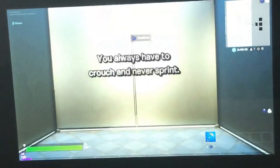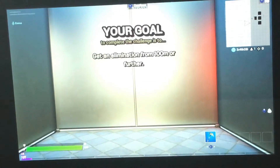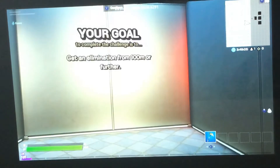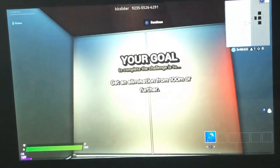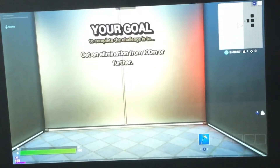Let's generate this one more time. You always have to crouch and never sprint — this is going to be so hard. Your goal: to get an elimination from 100 meters or further. That is actually going to be a little hard, because it doesn't show us how far away we are from each player.